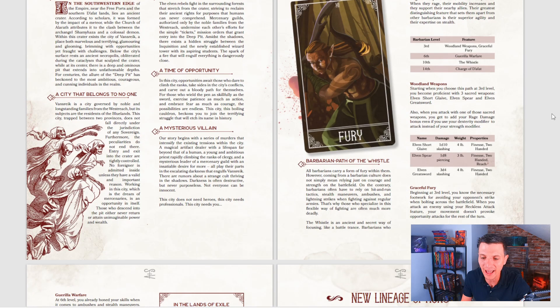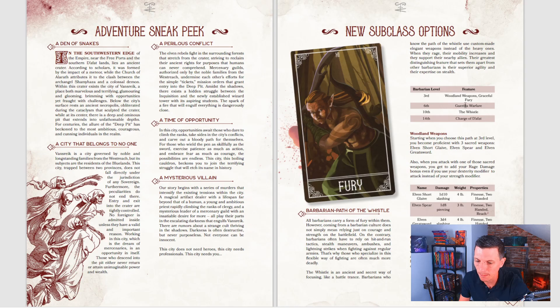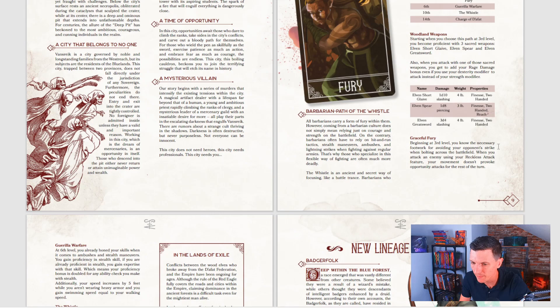There's a new subclass: Barbarian Path of the Whistle. The Whistle is an ancient and secret way of focusing like a battle trance. Barbarians who know the Path of the Whistle can use custom-made elegant weapons instead of heavy ones. When they rage, their mobility increases and they support nearby allies. Their distinguishing feature is superior agility and extra expertise on stealth. Starting at 3rd level, Graceful Fury: you know the footwork for avoiding opponent strikes while bolting across the battlefield. When you attack an enemy using your reckless attack, your movement doesn't provoke opportunity attacks for the rest of the turn.